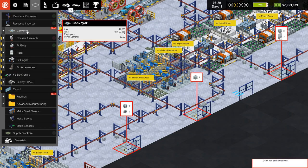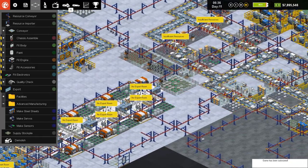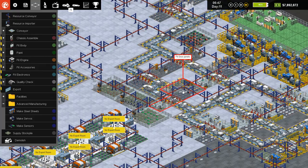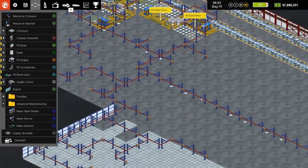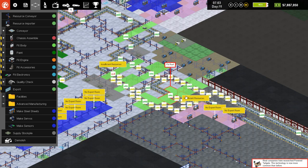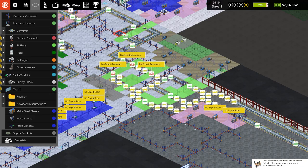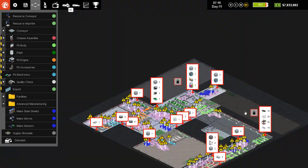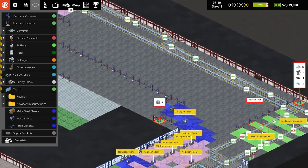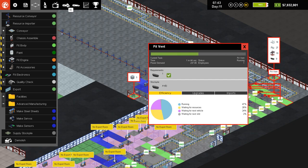We've got all this spare room now, so why not throw it in down here? We'll put in a couple of servo manufacturers — don't even need to lay down anything to connect up more, and that'll get us more servos in, which hopefully will help us with getting more windows and doors installed in a timely manner. We'll be moving our roof and definitely our door windows and mirrors up.